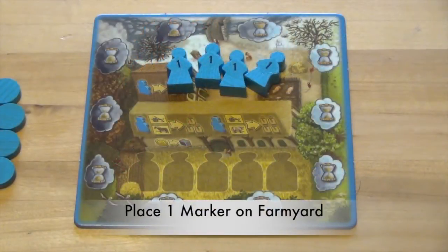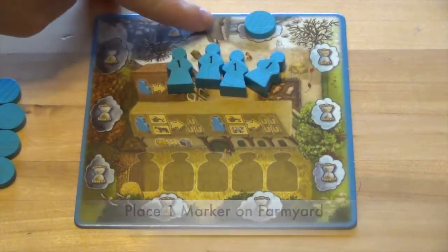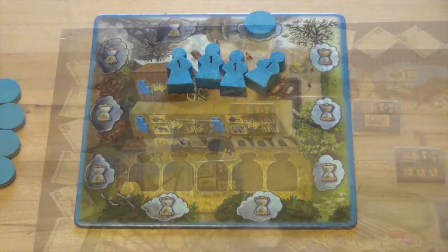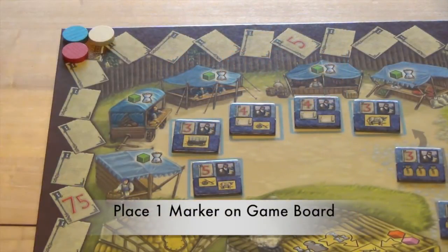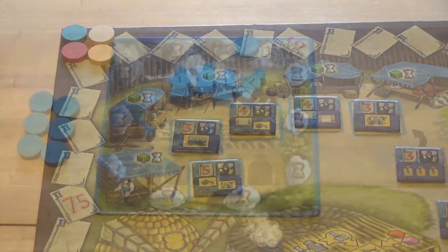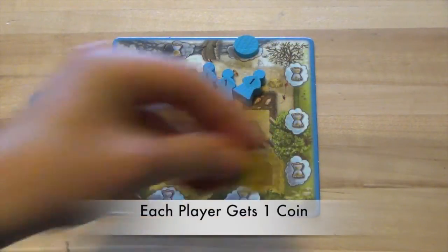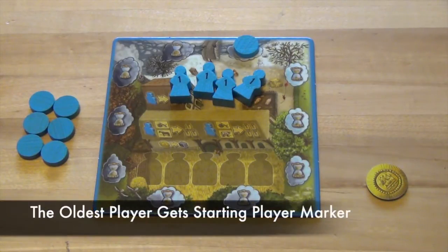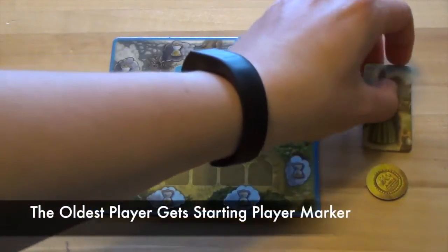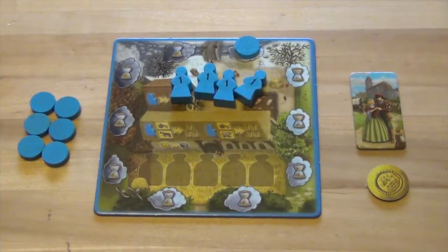Each player will also place one of their markers on the cloud to the right of the bridge on their farmyard board. Each player will also place one of their markers on the book space on the top left corner of the game board. Each player will start the game with one coin, which they will place next to their farmyard. The oldest player in the game will also gain the starting player marker. After the game area and each player's area have been set up, they are ready to start the game.